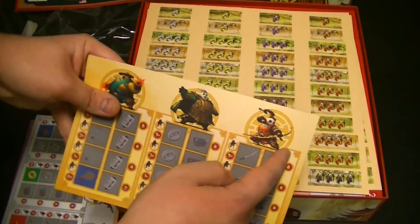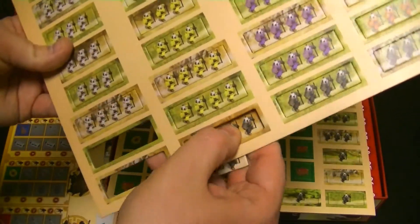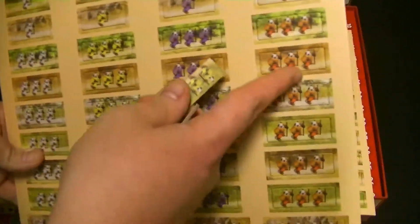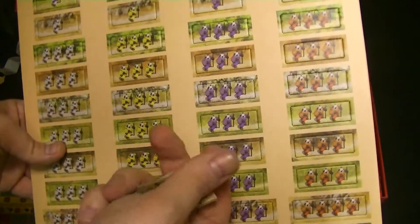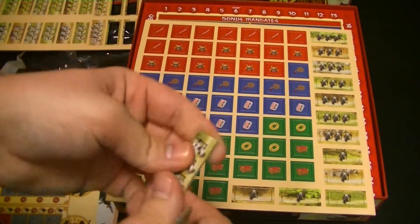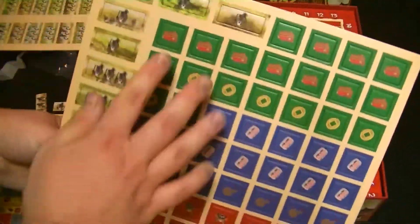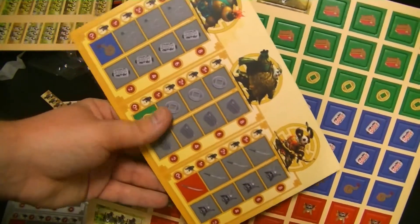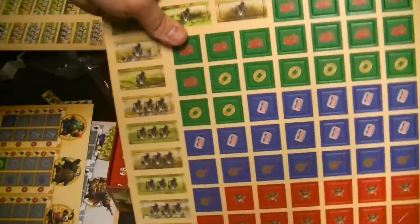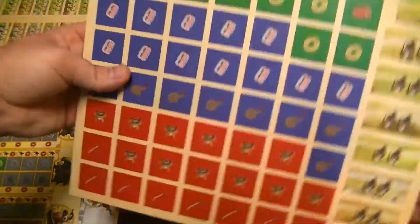It looks like you're going to be controlling three different types of pandas throughout the game. Everyone will get some cardboard pop-outs. There are a lot of tiles here, which I believe will be going in between the routes between the cities — pretty good quality cardboard, maybe Carcassonne tile thickness. There are also different symbols that I believe you'll be putting on your player board, unlocking or upgrading your pandas — different resources to upgrade your abilities.